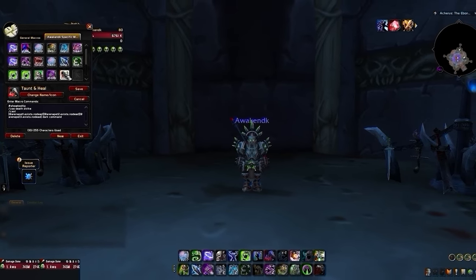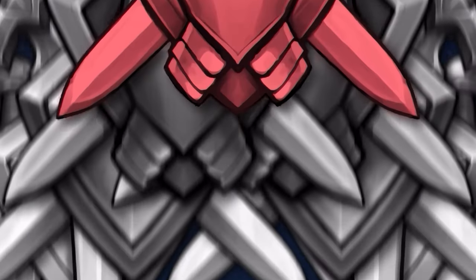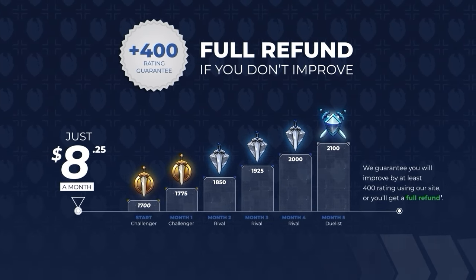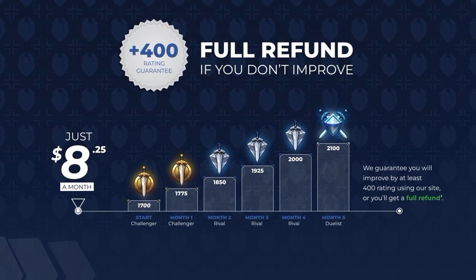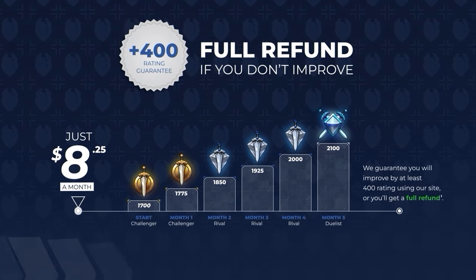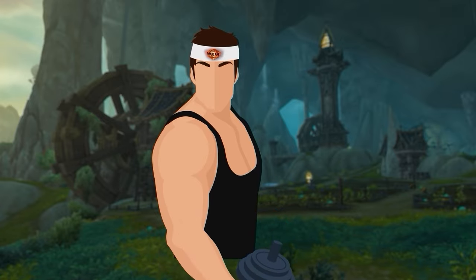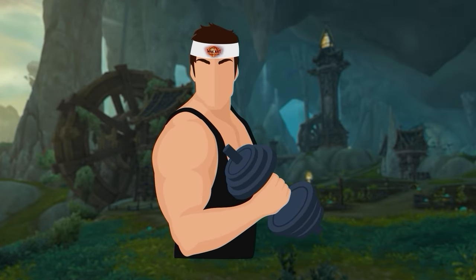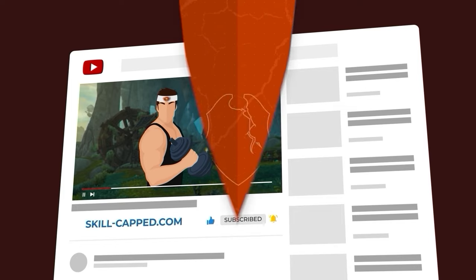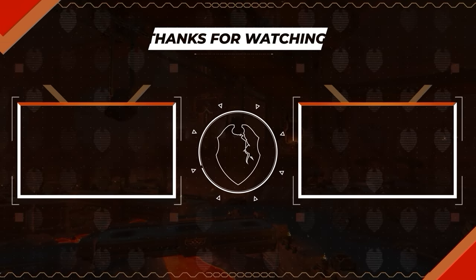That's just about everything you'll ever need to get started in the War Within. Remember, Skill-Capped is the only service that guarantees you'll climb at least 400 rating — we make this promise because Skill-Capped really does work, and if it doesn't work for you, you should not pay. Think of it like a gym membership that guarantees you'll get ripped. Get started today by clicking on the link in the description, and as always, thank you all for watching — see you soon.